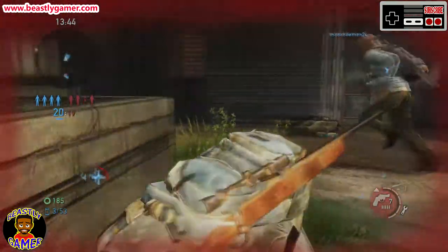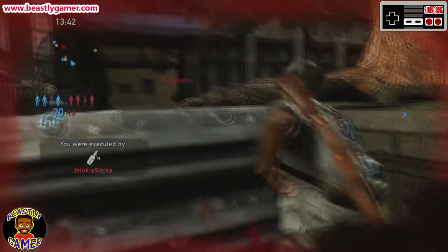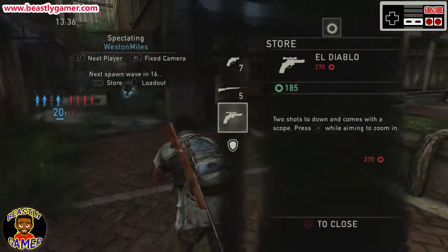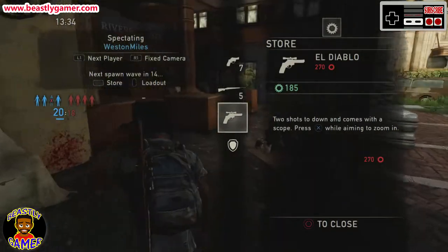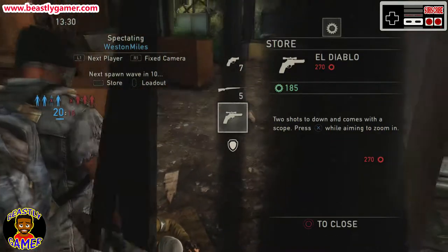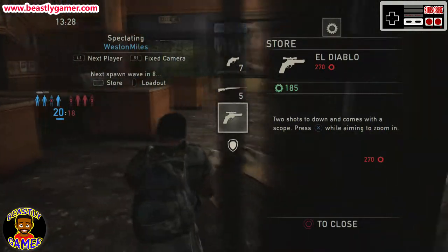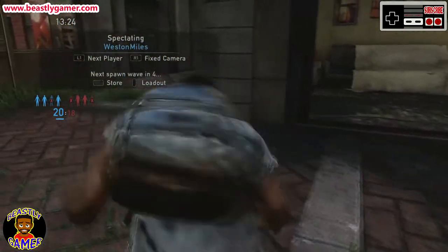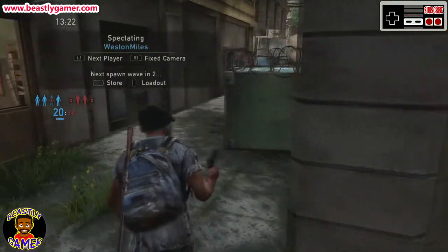I'm happy to announce that Resident Evil 7 on Xbox One will run at 1080p 60 frames per second, which is great news. I'll drop a link in the description. The new Resident Evil game will run at 1080p 60 frames per second on Xbox One. The release of Resident Evil 7 Biohazard next month will bring something we've not seen in AAA game titles this generation: visual parity for the Xbox One and PlayStation 4 at 1080p 60 frames per second.